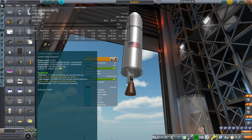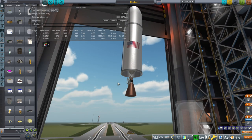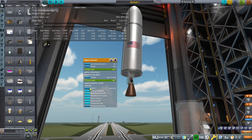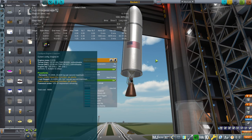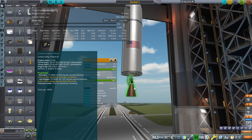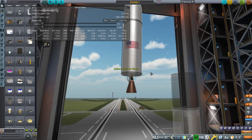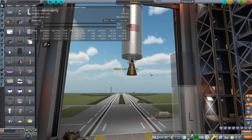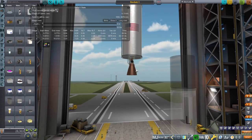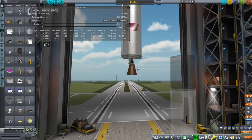They say that they can get 365 seconds ISP from this kerosene oxygen engine — that's pretty much the limit, the highest I've ever seen for one. It is a staged combustion engine. I ran it through Rocket Propulsion Analysis Light — RPA light — and in order to get the 365-second ISP, you need a nozzle ratio of 200, which is doable; it would fit inside the fairing.